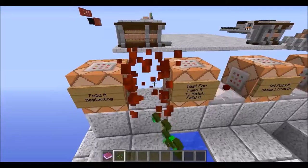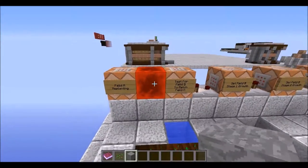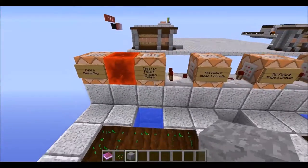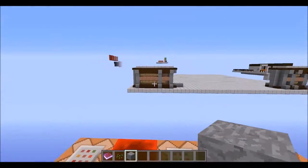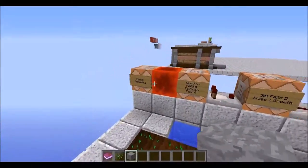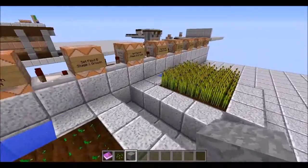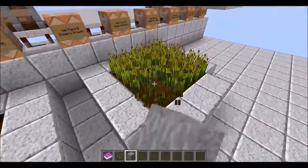This redstone block right here is actually a running clock. If you guys aren't familiar with clocks, just go back and watch my video on how to make a redstone clock — that should explain it. This next command block right here is testing for this field B to match this field A.